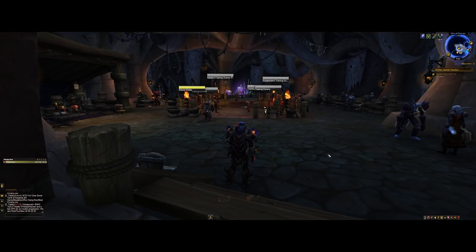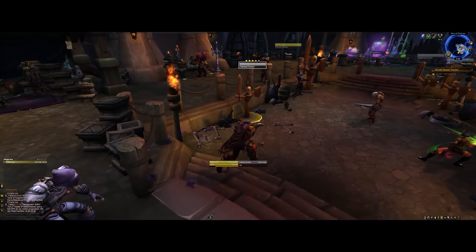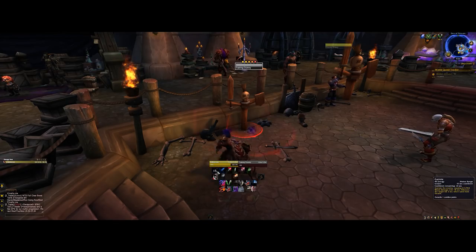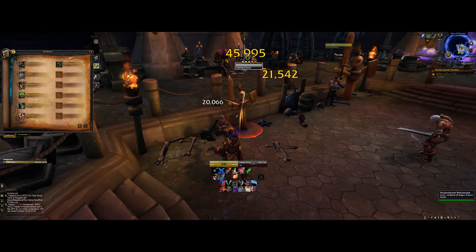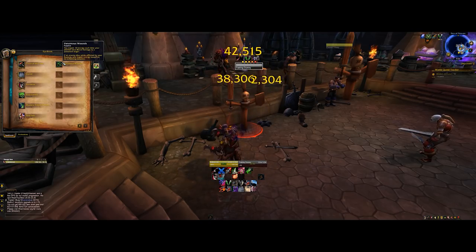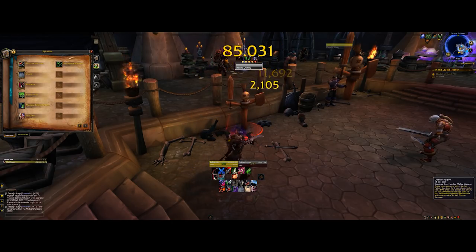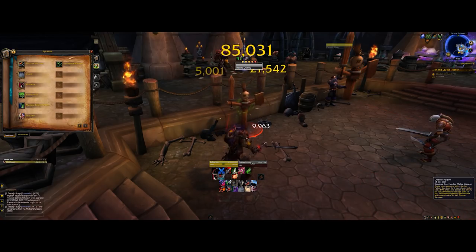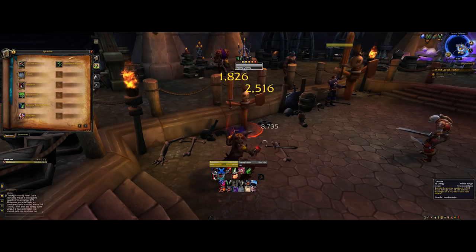Assassination is a pretty cool spec in that it's very easy to get into but has a lot of great depth and mechanics that can be mastered once you're used to the basics. We've got Garrote as our first ability — this is a really strong bleed. That being a bleed is really important because of Venomous Wounds, which causes me to regain 10 energy anytime my abilities do bleed damage to a poisoned target. I have Deadly Poison, which you always want applied — it has an application chance each time you attack.